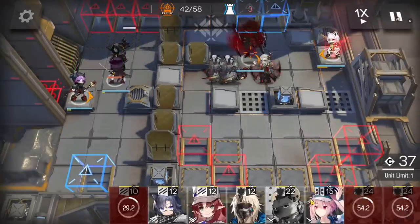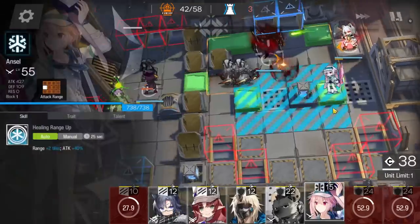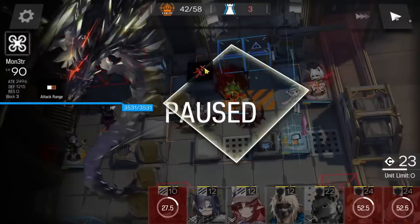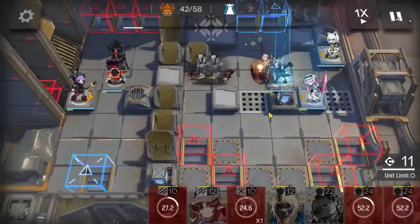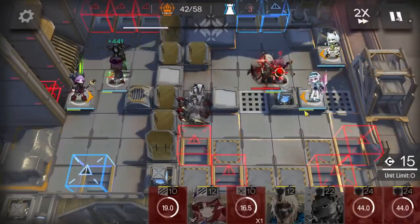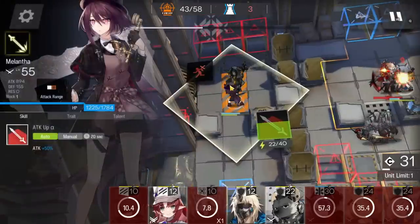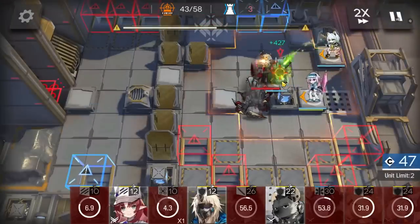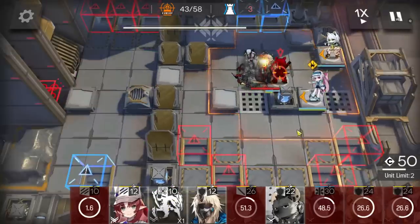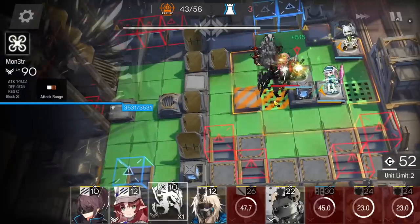Medic and duelist guard. Wait. Deploy a medic here facing left, retreat Monster because it already exploded. Deploy a vanguard here to stall Manfred until the two leak. When you almost killed the caster, the medic can come. Monster is ready. Deploy Monster on the tile where Manfred is.